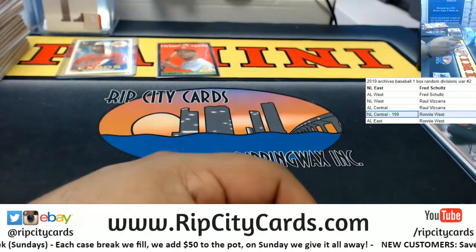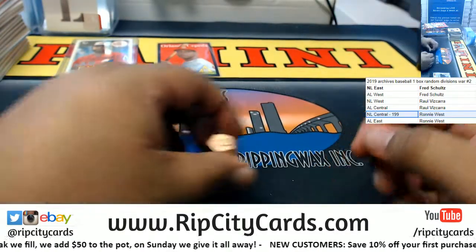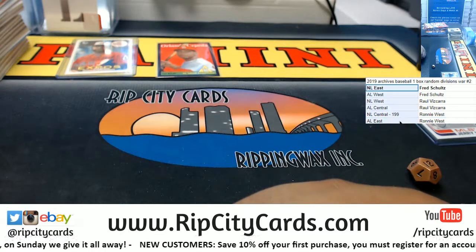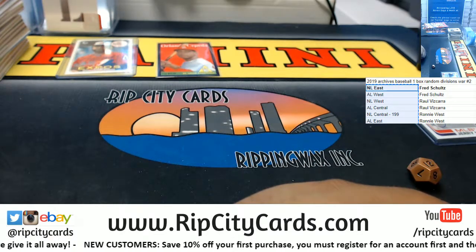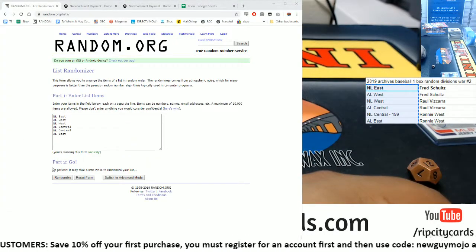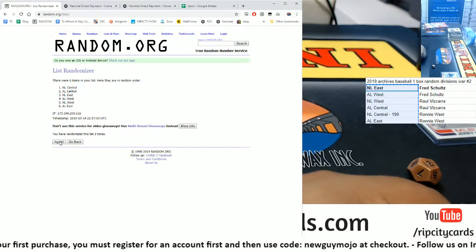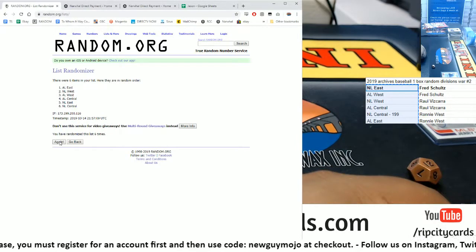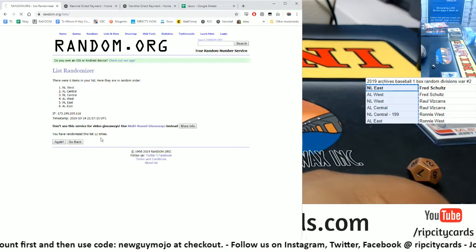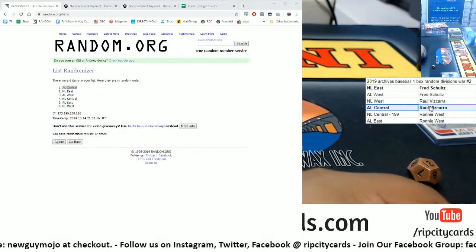So Ronnie, do you want me to open the box for you or should I just ship it to you? We've got to random the umpire card. We're going to go 12 times in the random — I'll just go with divisions. The Money Shot 12 — boom, 12. The AL Central will be getting the umpire card.